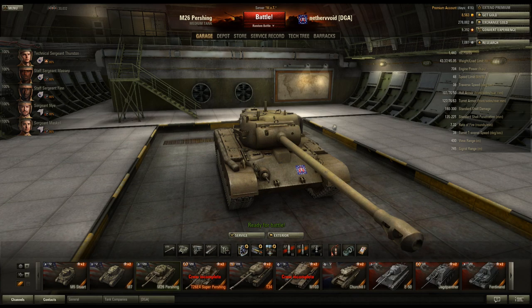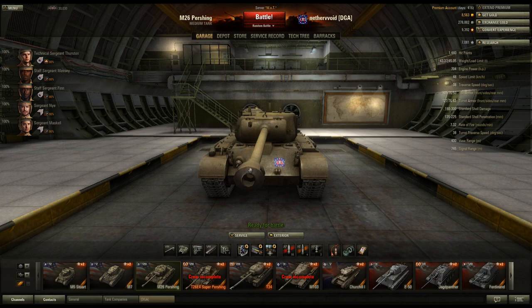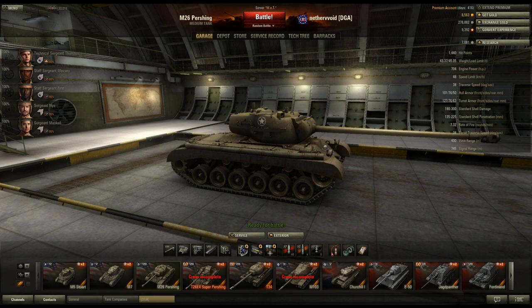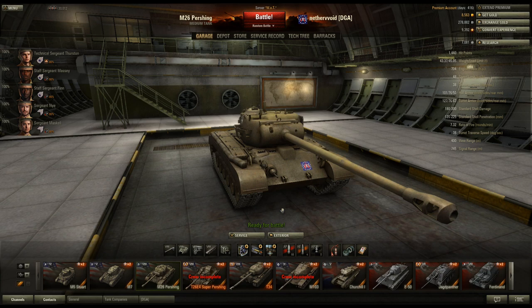The armor is pretty bad, just like any medium. 101 on the hull, 76 on the side, and 50 in the back. Same for the turret — 127 isn't really horrible in the front, but there's not a lot of space for it. Usually you're going to be getting shot in the hull, and then 76 on the side and 63 in the back. Pretty much at tier 8, you're going to get shot by everybody. View range is 400, which is really nice and pretty much standard for tier 8s.